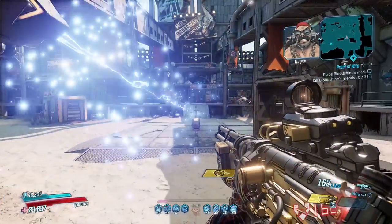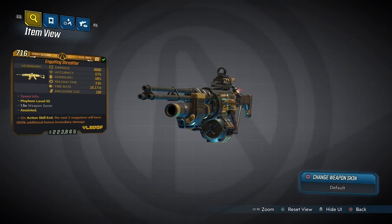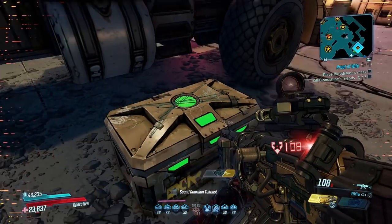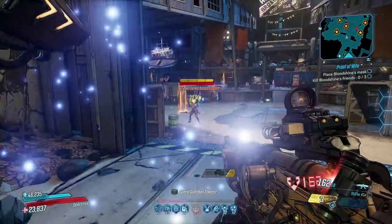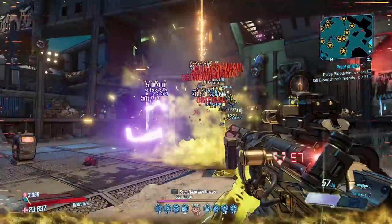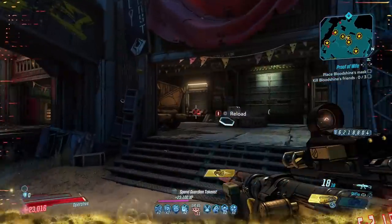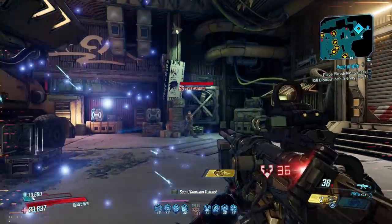We open this countdown of the top 10 legendary weapons made by Vladof with the Shredifier, a blistering assault rifle that has an increased chance to drop from Raging Titan, the final boss of the Slaughter Shaft. The Shredifier can come in any element including kinetic, and fires at an almost unbelievable 16-plus rounds a second, making it the most rapid-firing of all the Vladof guns. It can also come in an Annexe variant which fires two projectiles but consumes two ammo per shot.